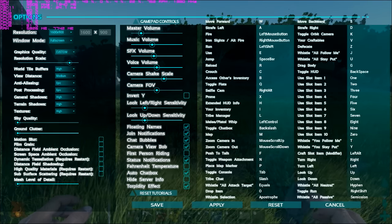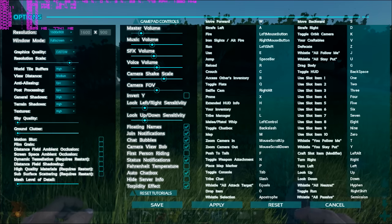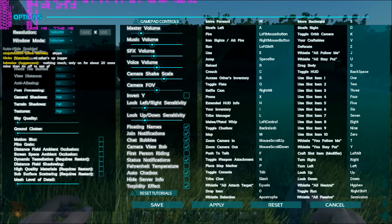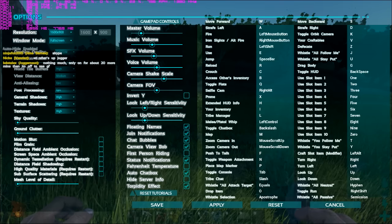Hey guys, Not The Average Gamer is here today. Today we're playing some ARK Survival on my NVIDIA GeForce GTX 960, which I just got. Everything is on either high or epic settings, except view distance is actually on medium.